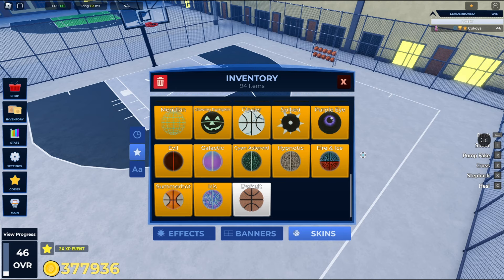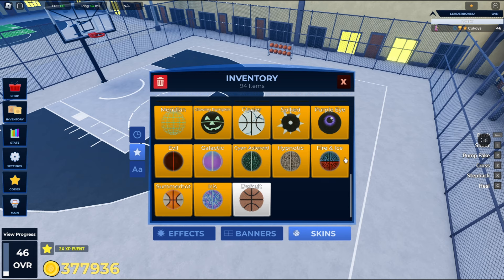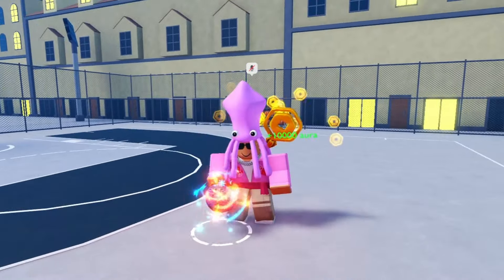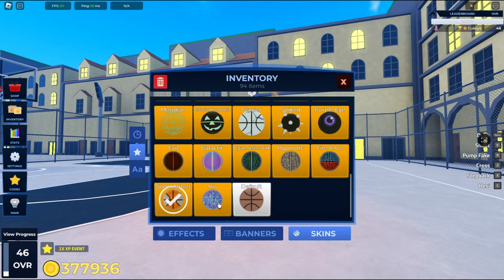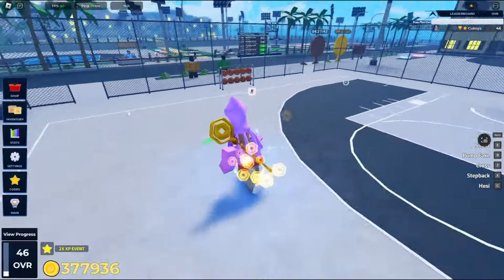We also have three new legendary ball skins — Fire and Ice, Summer Bot, and Iris. Fire and Ice looks like this. It's like the hot and cold version of the elvet ball. Summer Bot. And Iris. Pretty cool.